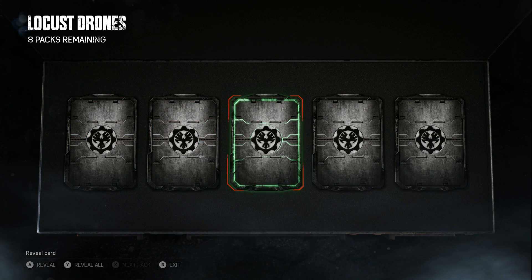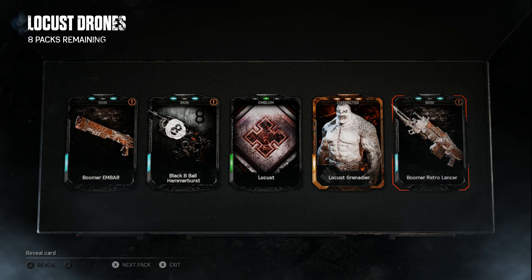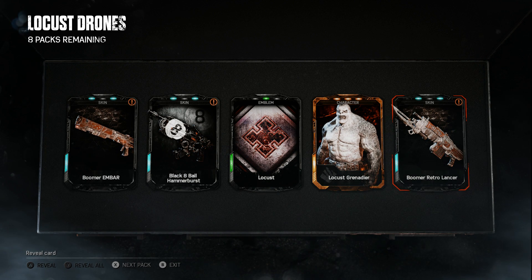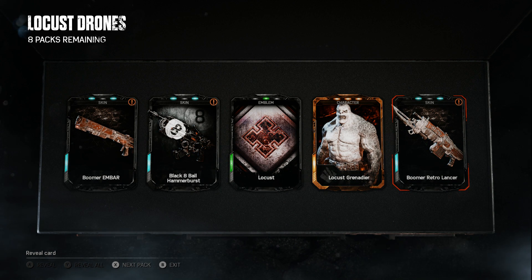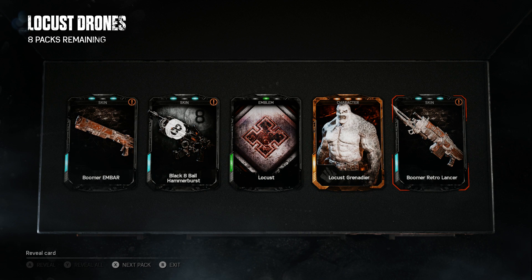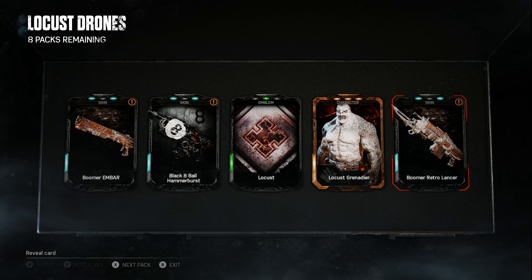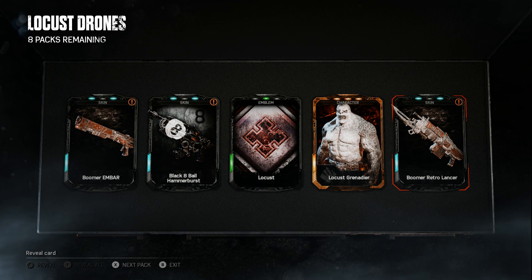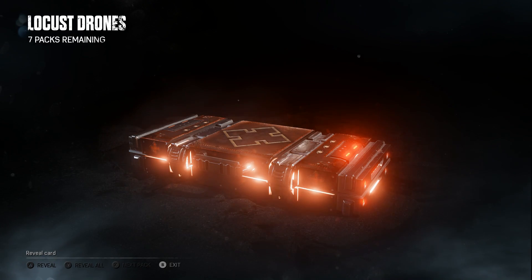Now looking for the Locust Drone. We got a rare, a rare, a common - and oh my god, legendary on the next one! There's no way it's a Drone... it's a duplicate Locust Grenadier! To the scrap heap you go. There will be craftable Locusts in the future - I wonder if either of these are craftable or only found in packs. We got the Boomer M-Bar, Black Eight Ball Hammer Burst, and Boomer Retro Lancer - which looks cool, kind of like Locust armor with the leather straps and red theme. Still looking for that Drone.